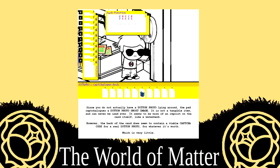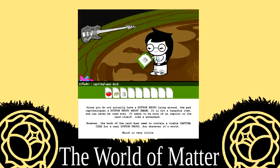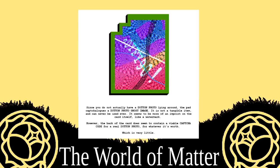Each player's Sylladex is made up of sets of Captchalogue cards that are perfectly blank. When you put an item inside a Captchalogue card, a literal captcha appears on the back of it, identifying the contents within.